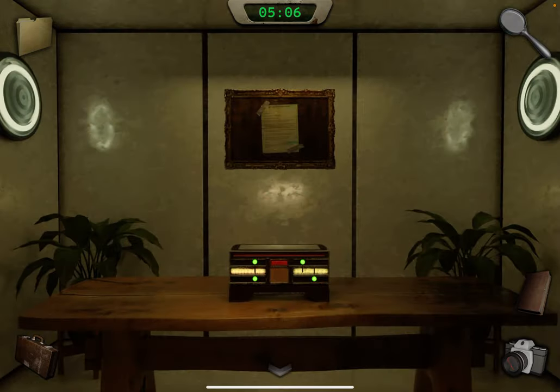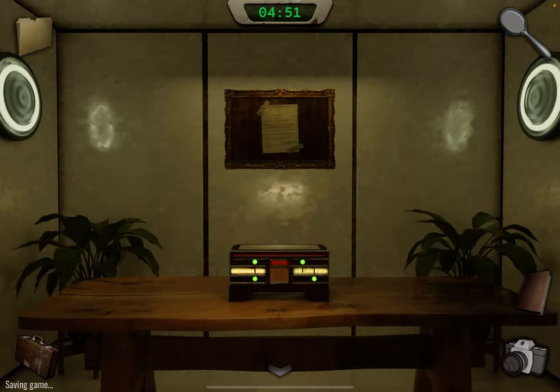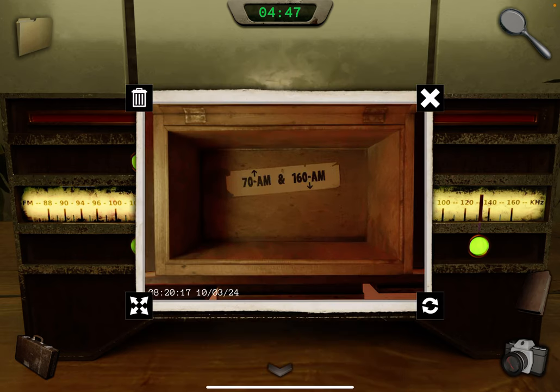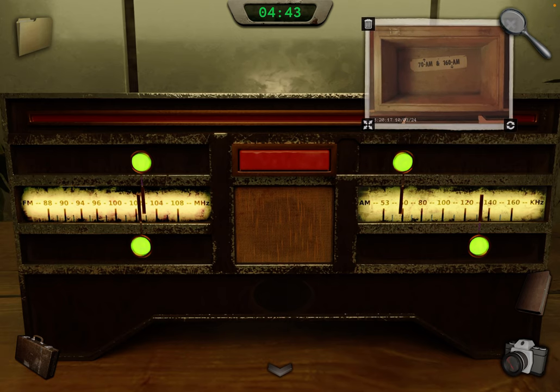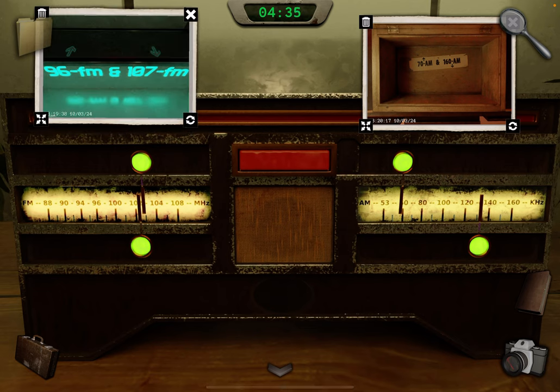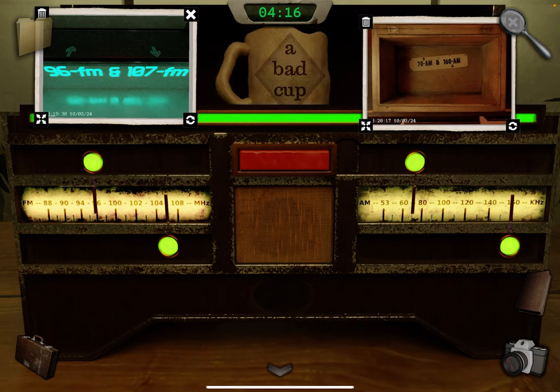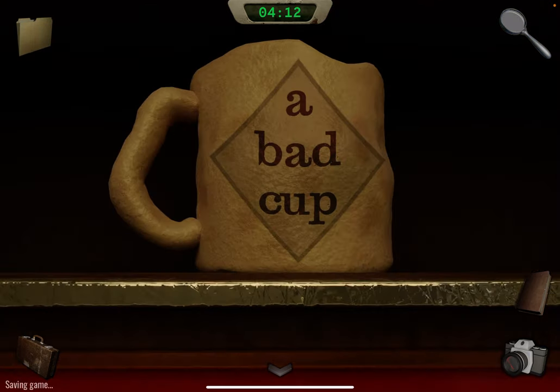Go back down and through this left door. Tap on the radio and take out those two photos. This one is for this side and this one is for this side. It's 96 FM on the top, 107 AM on the bottom, then 70 AM and 160 AM. Press the button. Close this — now we have a new clue: 'a bad cup.' Take a photo.